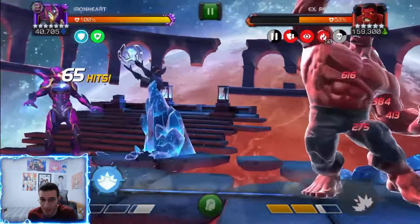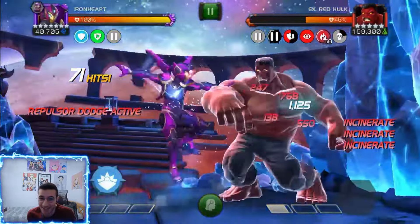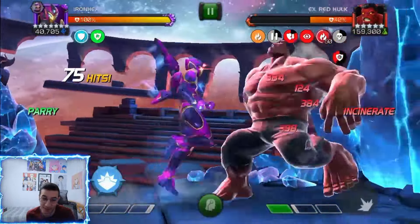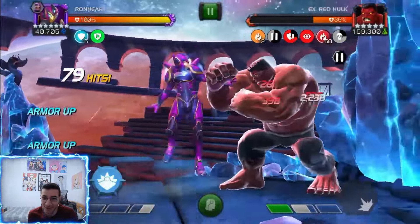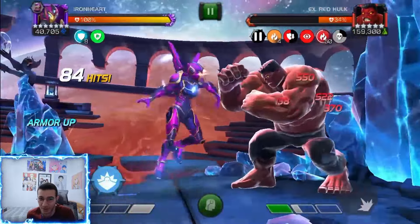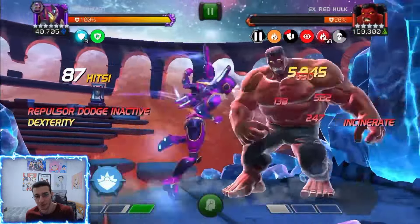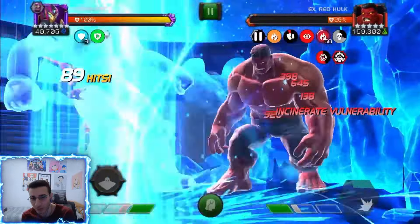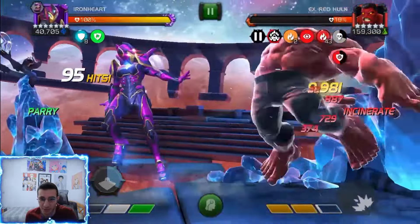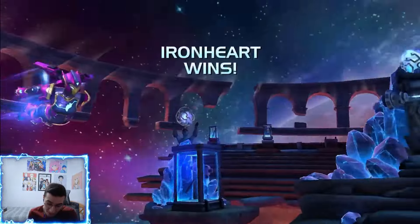Take a look at his health - we haven't even thrown a single special two, which is supposed to be our big damage source with the yellow numbers. He's just melting from those incinerates. He's losing about one percent a second, which is pretty good and easy to maintain, especially with the relic. Here we go for a special two with 44 incinerates - that's some nice extra damage.